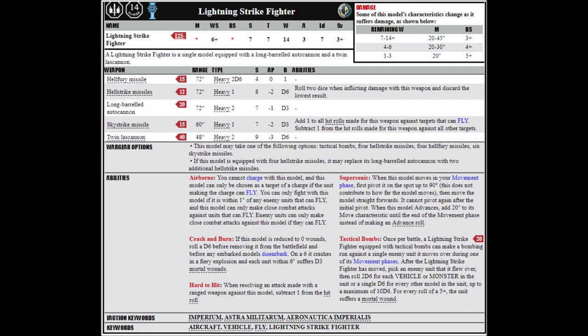Overall, this means you're paying 185 points for the plane at base. It can take various different missile options, including four Hellstrike missiles at 12 points a pop, or Hellfury missiles — though bear in mind that gets you into the 230 to 250 point range. It can also take six Skystrike missiles, which are six 16-inch shots with Strength 7, AP-2, and Damage D3 at 15 points a pop. If you take Hellstrikes, you can replace the twin autocannon with two additional Hellstrikes — six Hellstrikes and a twin Lascannon at 237 points gives you the best anti-tank firepower, and it'll be much better hitting on threes.